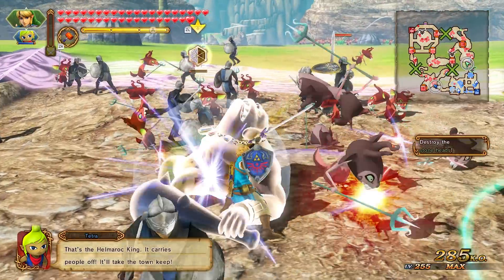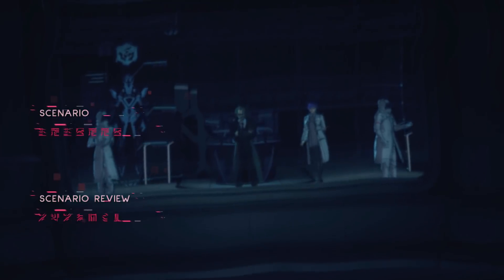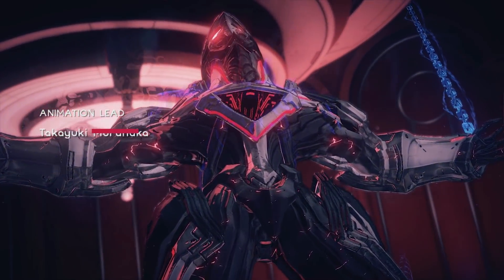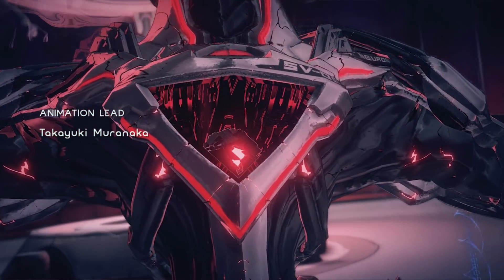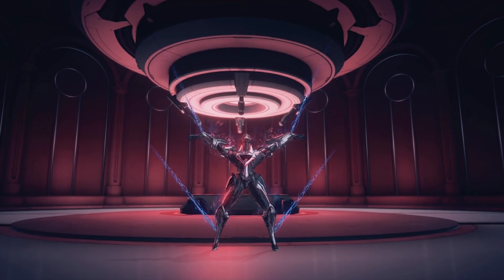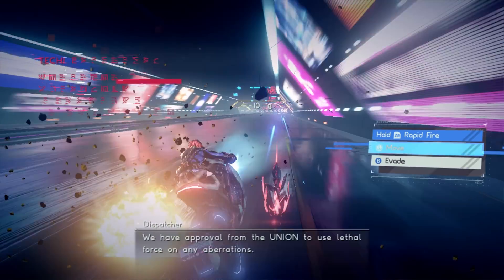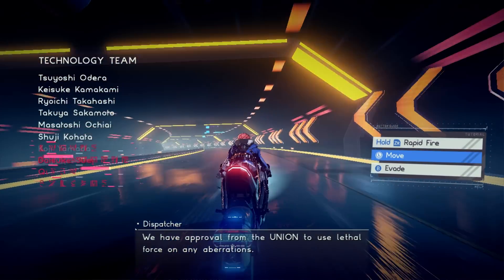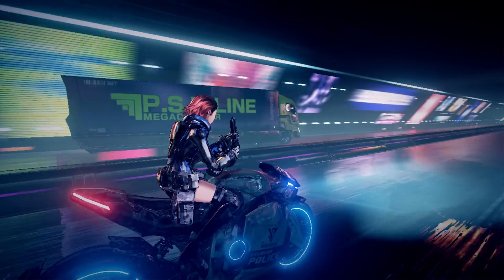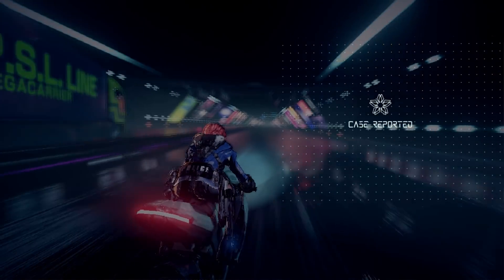We've seen yet another huge change that has drastically improved the emulation status of Astral Chain. These fixes come in the form of two updates: one that changed the way textures are rendered, and a second — to be added to early access in the next few days — which changes the speed at which ASTC textures are decoded. Paired together, these two changes drastically affect the performance and overall stability of Astral Chain, changing it from a broken 2 frames per second mess to somewhere between 20 to 25 frames per second, at least on an i3-based system.